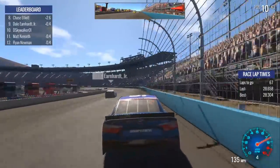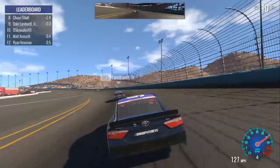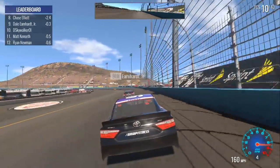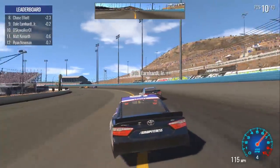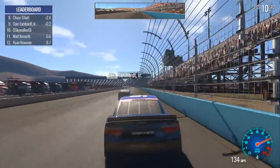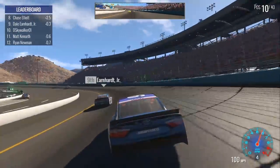I'd just like to point out that I think Phoenix is one of the best modeled tracks in the whole game. It's really one of the best looking tracks graphically, and the frame rate's actually pretty good at this track as well — very smooth. It's probably because it's a short track; there's not a lot to model because it's a desert. But I definitely think this is one of the nicer looking tracks in NASCAR Heat so far. We'll see what the new tracks look like when we get on them in less than a week.